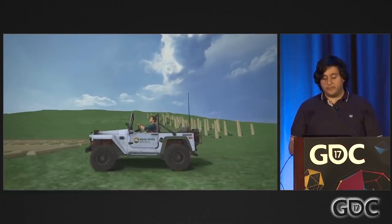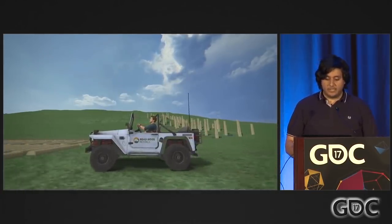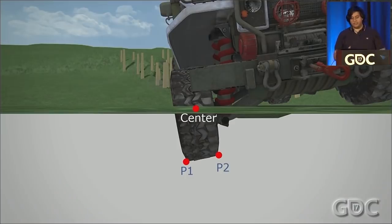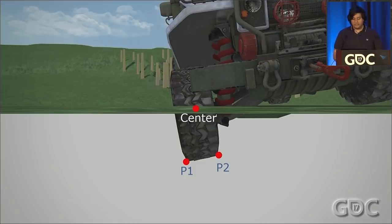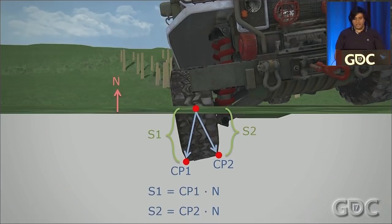There is an unfortunate side effect: the wheels do not respond perfectly to collision anymore — you can see them penetrating the bumps. Our solution is to reimplement wheel collision response ourselves. Using the highest point from before, we place the wheel so that it tangents the point. We need to figure out where P1 and P2 are — two potential points furthest penetrating into geometry. Because the wheel could be at an angle, we have to consider either side as the deepest point. We take the wheel's orientation vectors up and right and offset from the center point. We use dot products to find which is deepest: vectors from C to P1 and C to P2, dotted with N (the surface normal), produce scalars S1 and S2 representing how far each point travels in the direction of N.